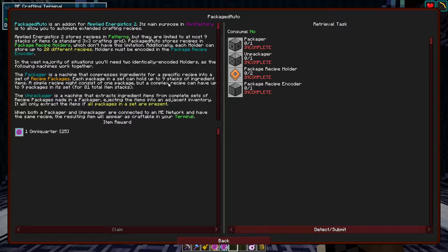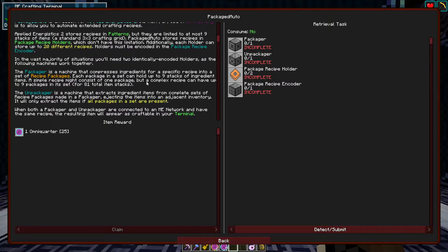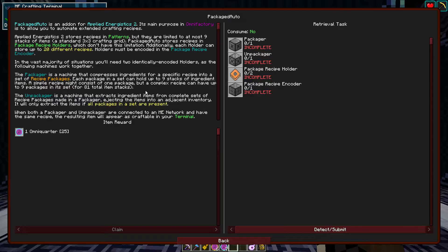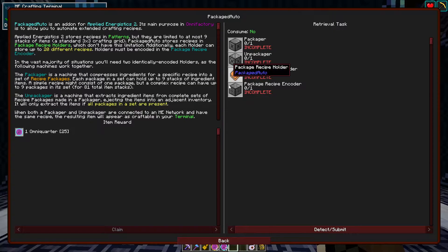I am very confused by this packager quest. It stores recipes in patterns, but they're limited to at most nine stacks of items. Packager auto stores recipes in Packager recipe holders, which don't have this limitation. I don't understand this — I'm gonna have to think about it a little bit. But if anyone wants to help me out in the comment section, let me know what on earth is the use case for this.